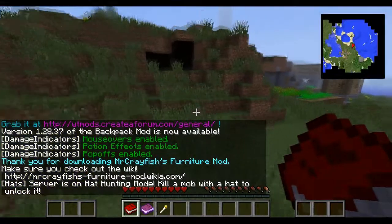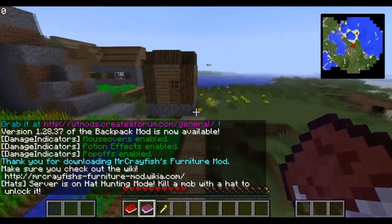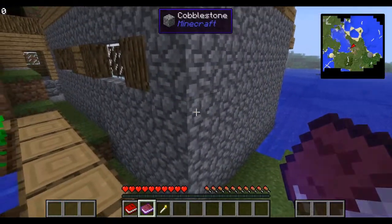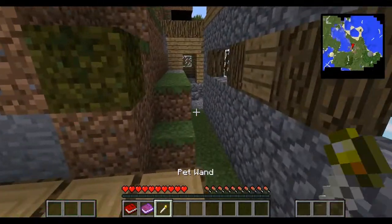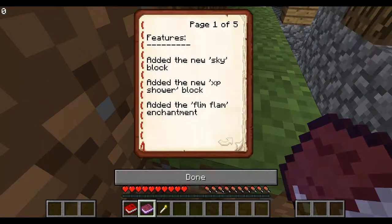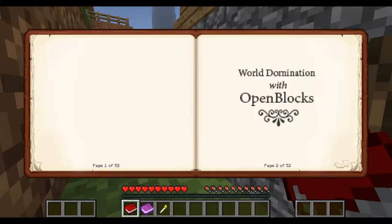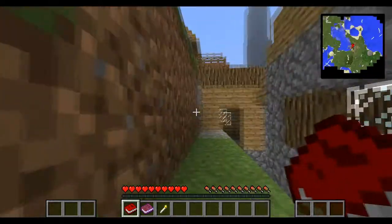Hello ladies and gentlemen, today I'm going to be playing some Crazy Craft. I'm going to try and make it a survival — I don't think it's lagging. I get to spawn right next to a village for some reason. There's a pet wand. Okay, that's tracking features, fixes, tweaks — I think that's just updates, and these are just recipes.